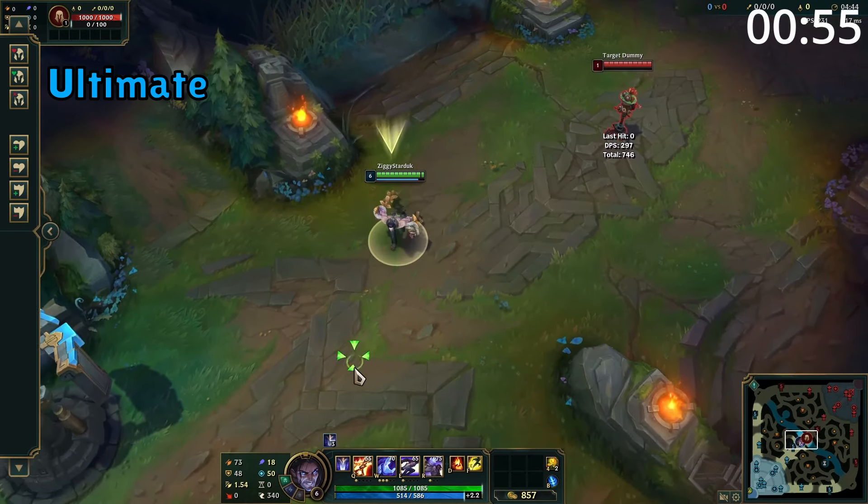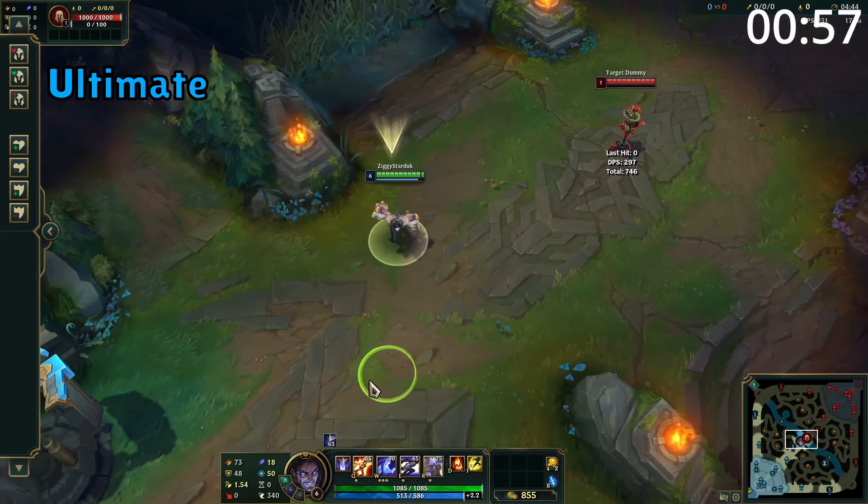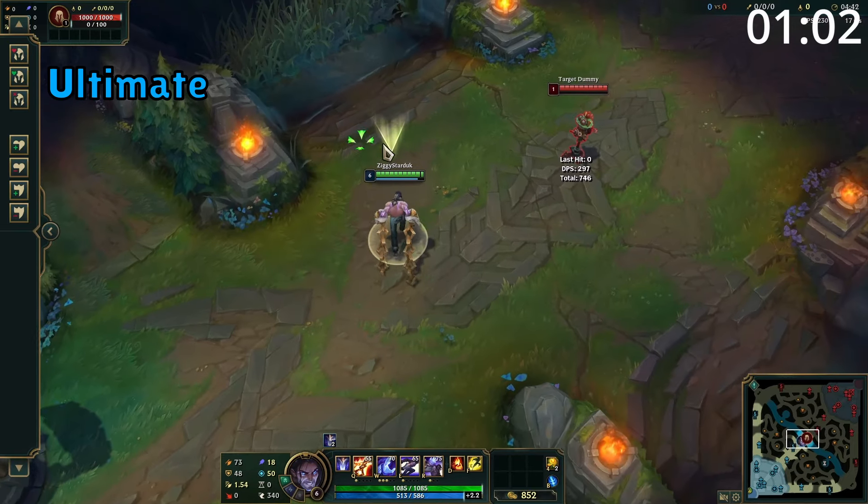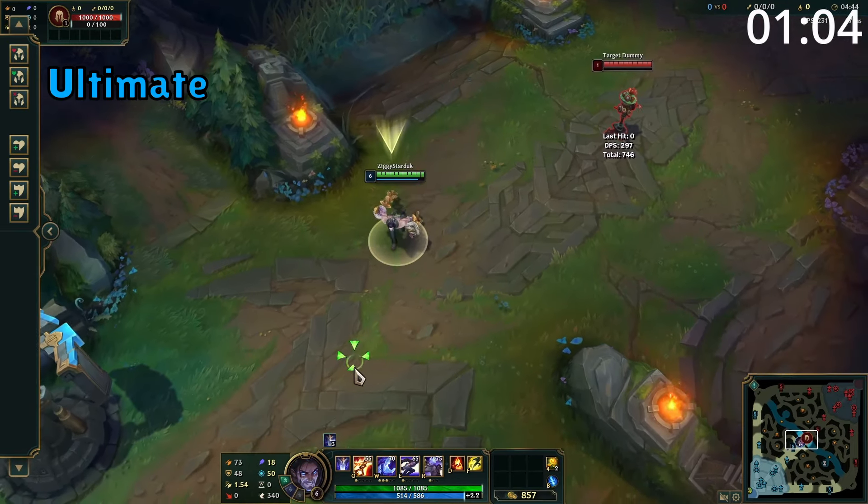Silas' ultimate is a point-and-click ability which allows him to steal an enemy champion's ultimate. Your ultimate has its own cooldown, but you also have a cooldown for each enemy champion, meaning you have to keep changing the ultimate you're stealing. After stealing an ultimate, you have 90 seconds to use it.